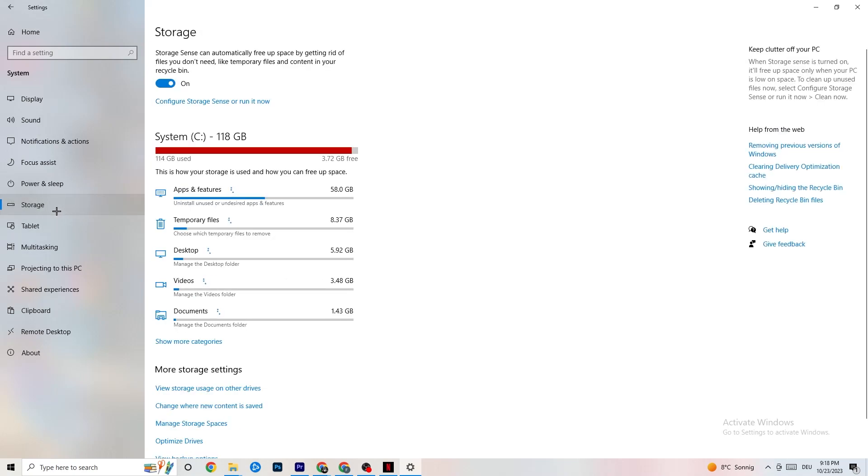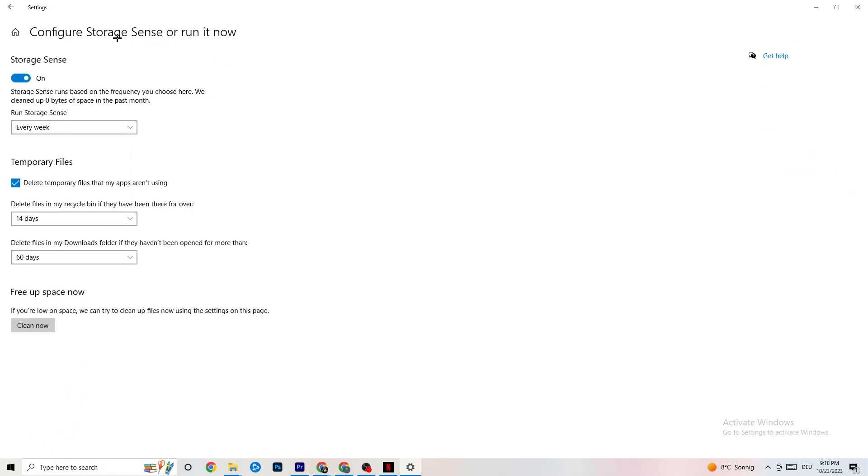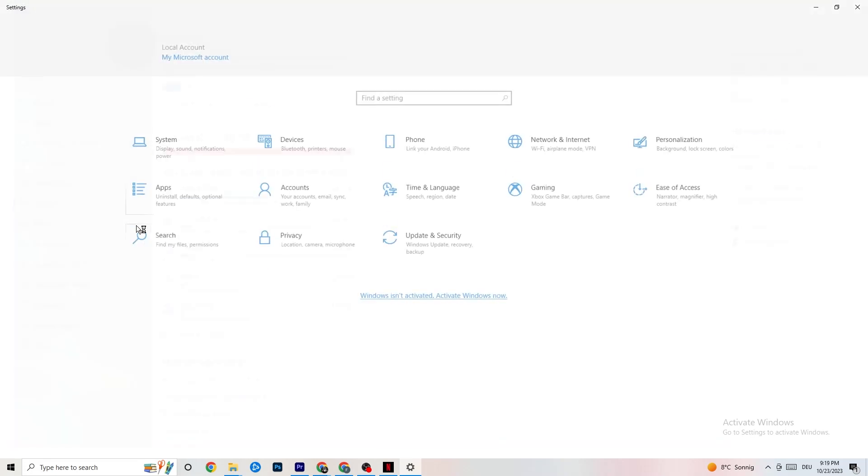Go to Storage. In Storage, click on Storage Sense and run it now. There is an algorithm you can adjust to your preferences, but I recommend keeping my settings — every week, 40 days, 60 days. Afterwards click Clean Now, which will delete every single temporary file on your PC that you don't need, getting rid of trash you don't need.